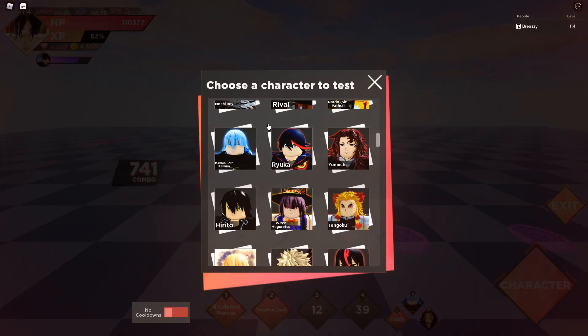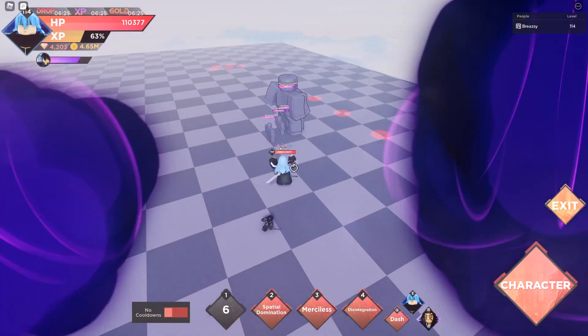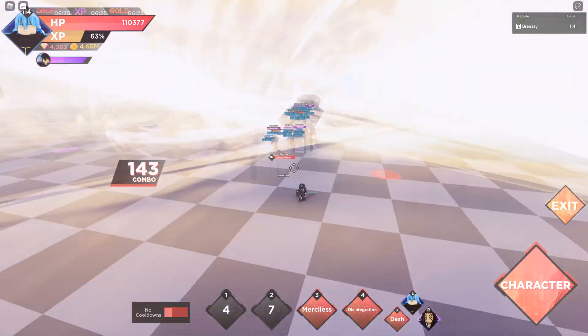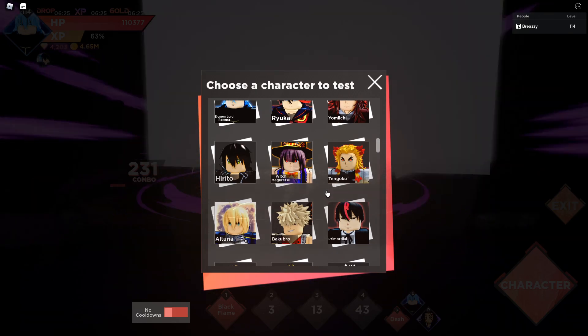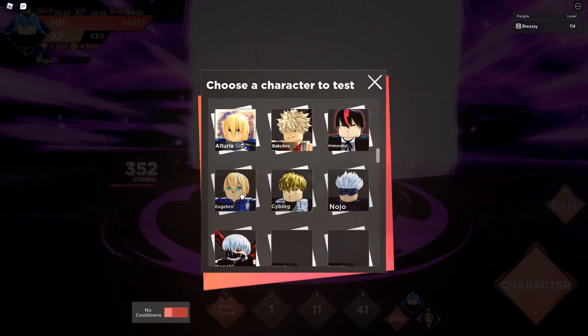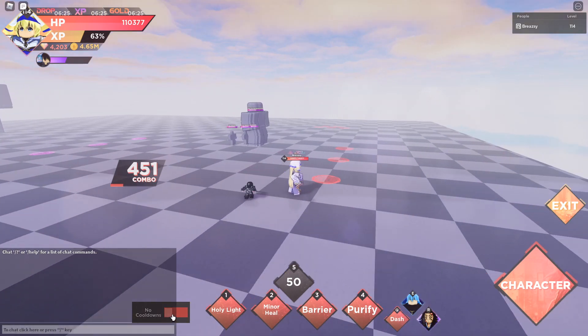Next character is Lord Rimuru — I actually have this character, which is quite clean. He has Black Flame and Spirit Domination. That pretty much covers all these characters that we've already seen. Now I want to try Ulteria and Priestess.